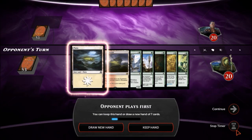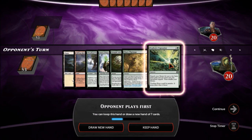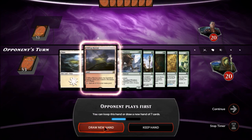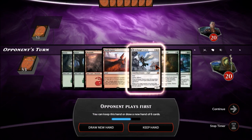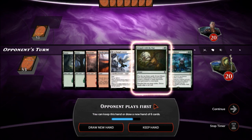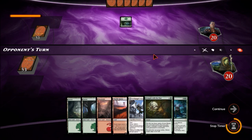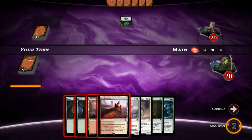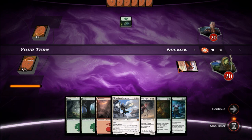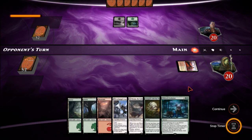Our opponent is playing first. We've got two lands but no green, which is really bad. We're going to draw a new hand — our likelihood of drawing into green is bad. This new hand is okay, I like the Grapple with the Past, so we'll go ahead and keep it. I'll probably play Needle Spires turn one since we don't have a turn one play — that gives us access to white and red right off the bat. Then we can play the forest and Grapple with the Past during our opponent's turn.